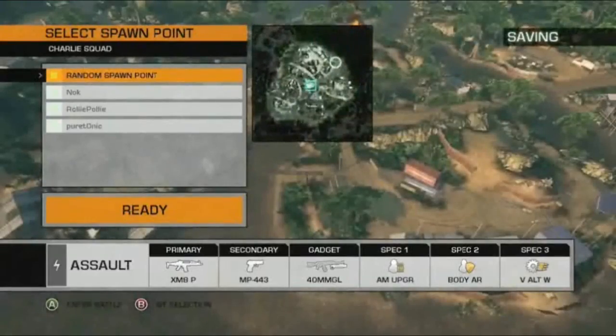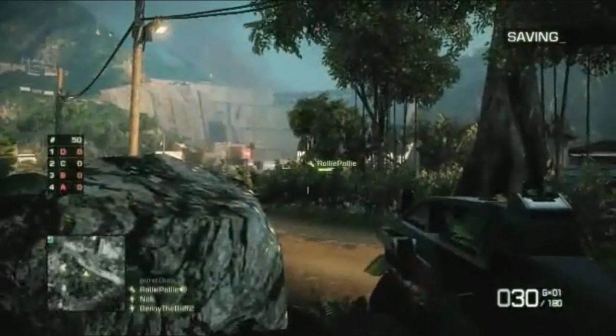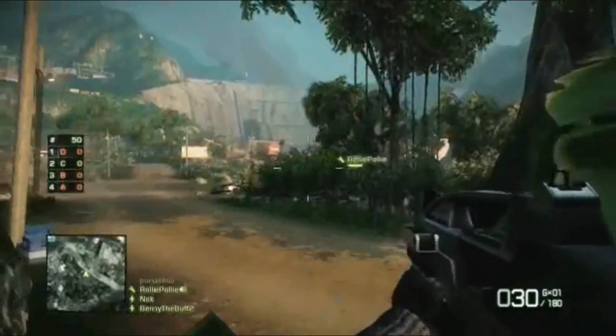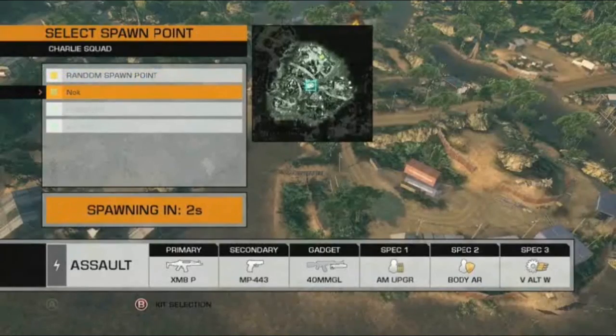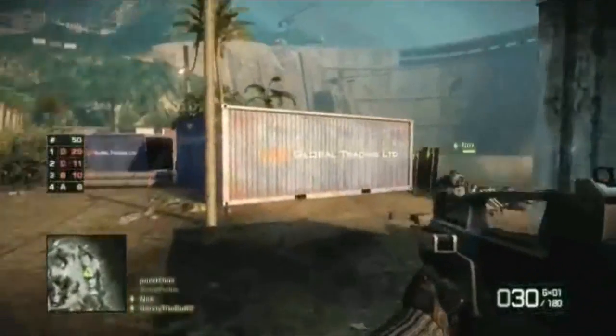Your squad will initially spawn in on a random point on the outer reaches of the map. This should give you time to get oriented and ready for action. When you get killed, you have the choice of either starting again at a random spawn point or choosing one of your surviving squad mates to spawn on and get straight back into battle.